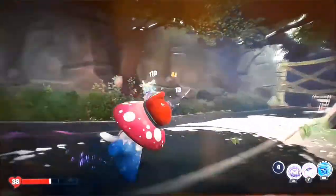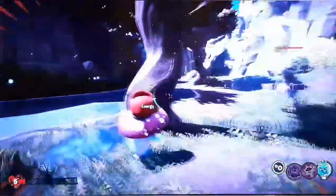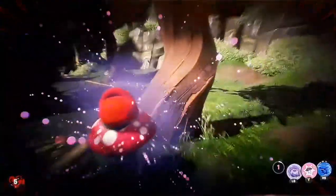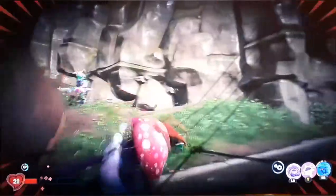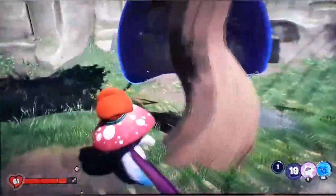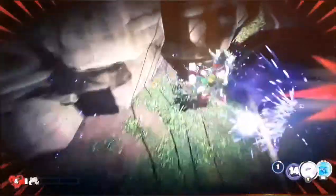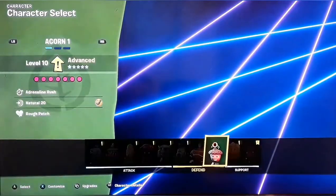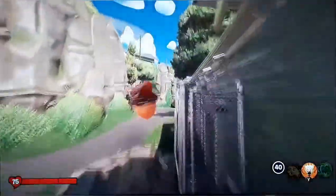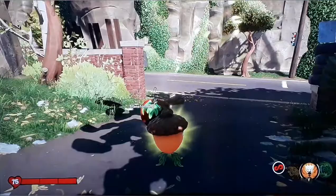When he's glowing rainbow colors you can't deal damage to him, so you just have to run around and dodge. He does do quite a bit of damage — you do have to hide, or you can use certain characters. But it doesn't really make a difference to be honest. I don't believe he went invisible — maybe using the night cap isn't the greatest.